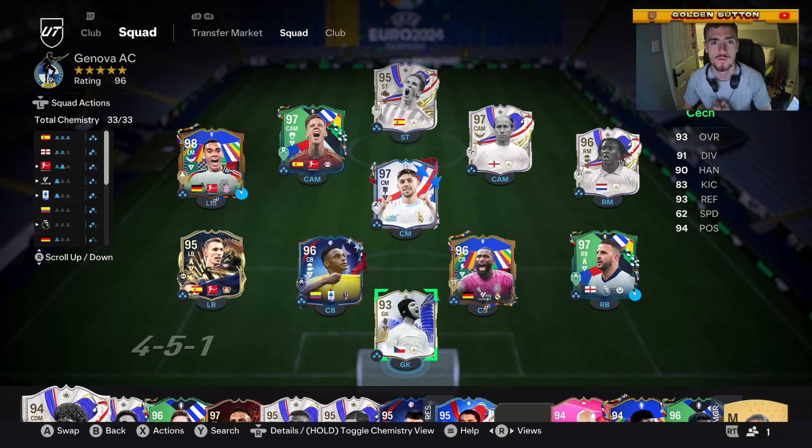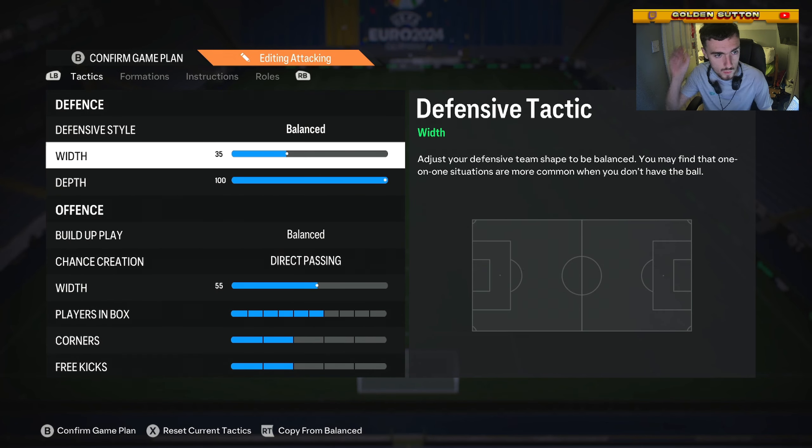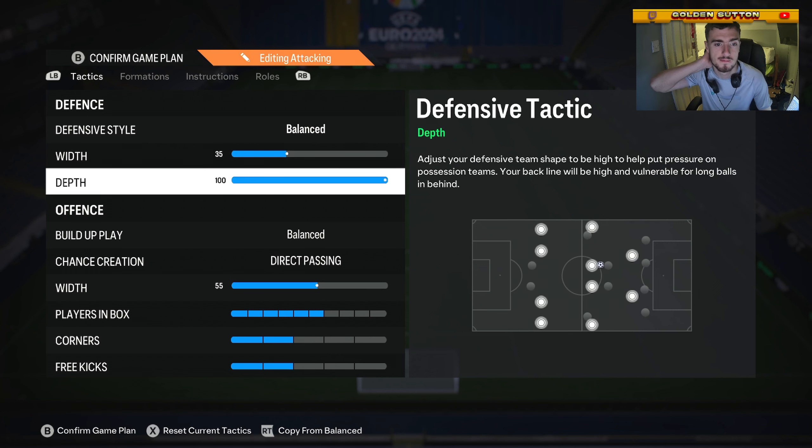We'll show off the 4-3-2-1 tactics, showing what you should use in these tactics. Defense style is balanced, width is 35, depth is 100. 100 depth isn't meta now, so you have to try it.